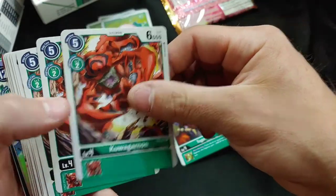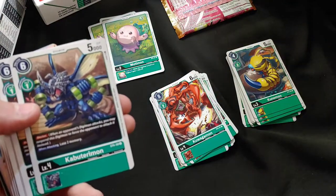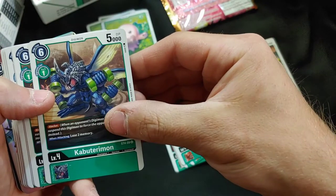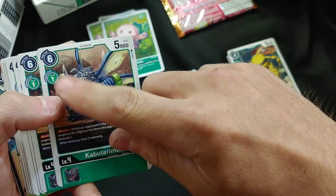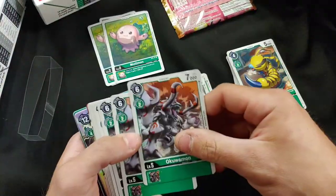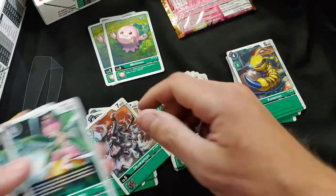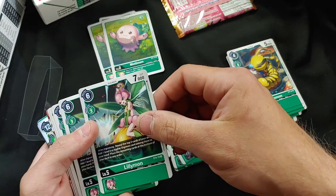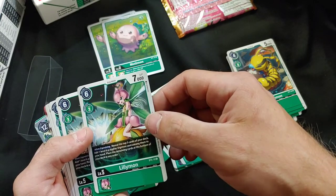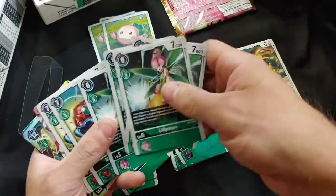We got Kawagamon — oh, this artwork is fantastic. Four of those. We got Kawateriman — when attacking, lose two memory, but he's a blocker, one cost, 5,000 DP. Only two of those. We got Lilimon — love that artwork, she's kind of sitting on her flower doing flower cannon, doing a little hover. Four of those at level five.